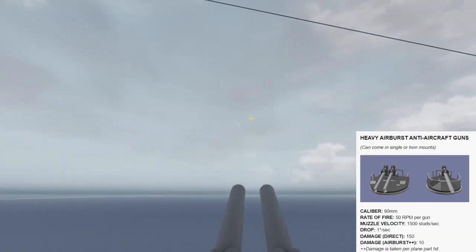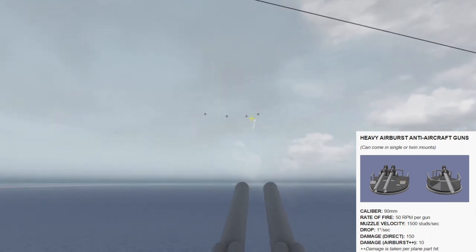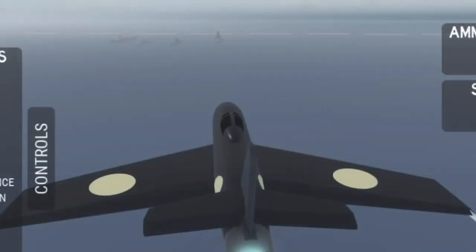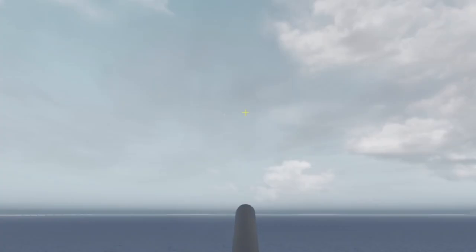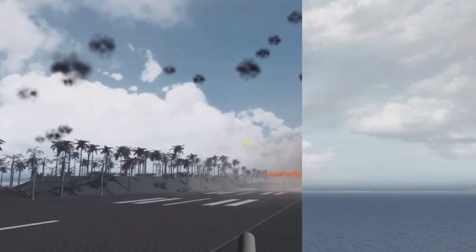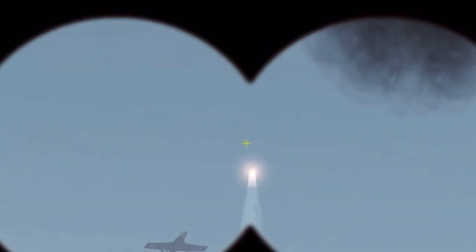The heavy airburst anti-aircraft gun fires 50 rounds per minute — slower than the others. A direct hit does 150 damage, but it also does airburst damage contacting plane parts for 10 damage per plane part each, making it extremely deadly against aircraft. AA controls are simple: use the mouse to aim and left-click to fire. A useful trick is to equip your binoculars while firing to focus on the enemy more easily. Since shells take time to reach the target, aim ahead of where the enemy aircraft is heading rather than directly at it.